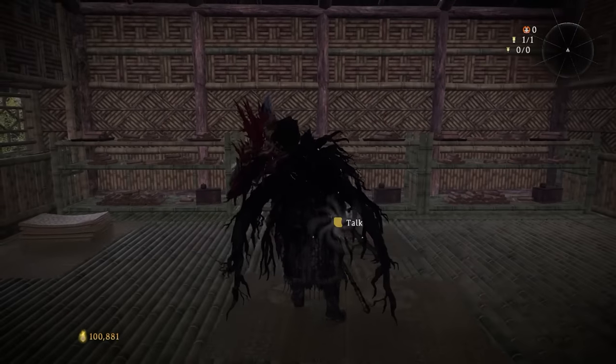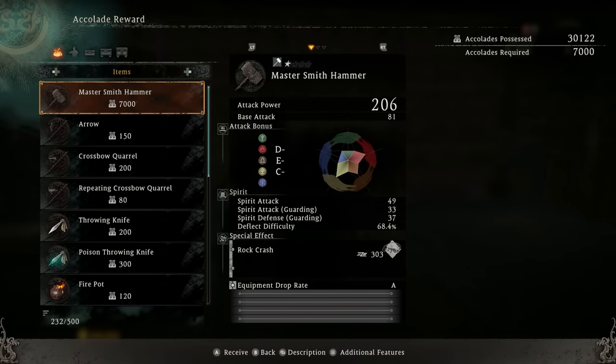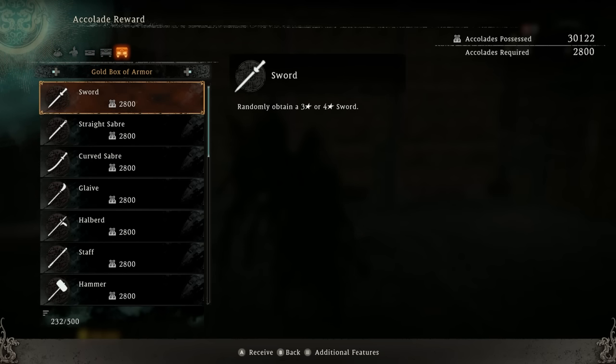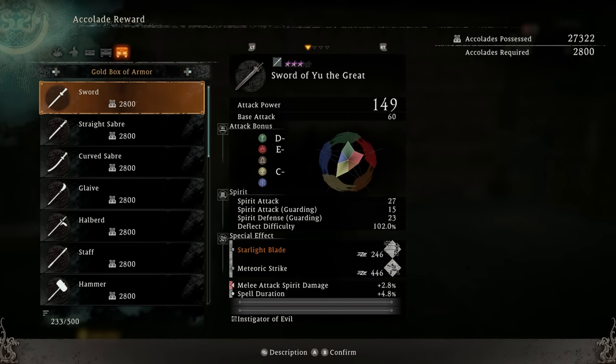In case you're looking for a particular piece of gear, you can visit the old man in the village and select accolade rewards. You get accolades by killing other players when they invade you. You can then roll specific gear — for example a tier four sword — using accolade points. By defending from invasions or doing invading yourself, you earn accolade points to roll for good or better gear.